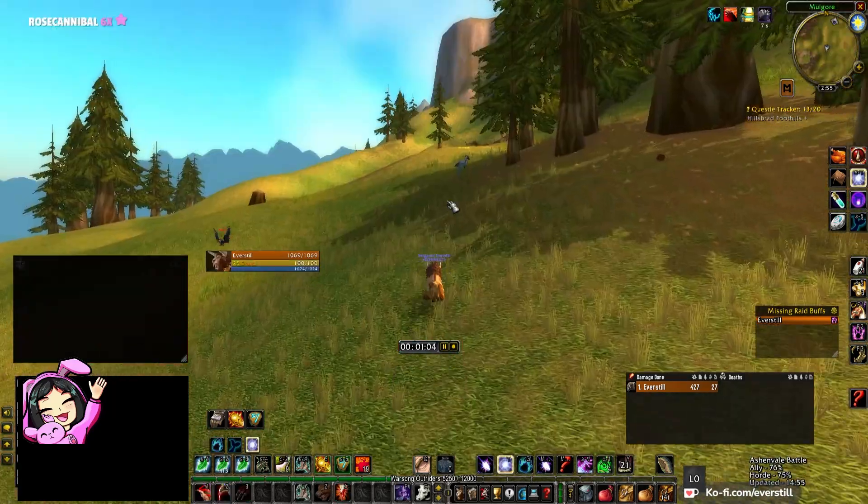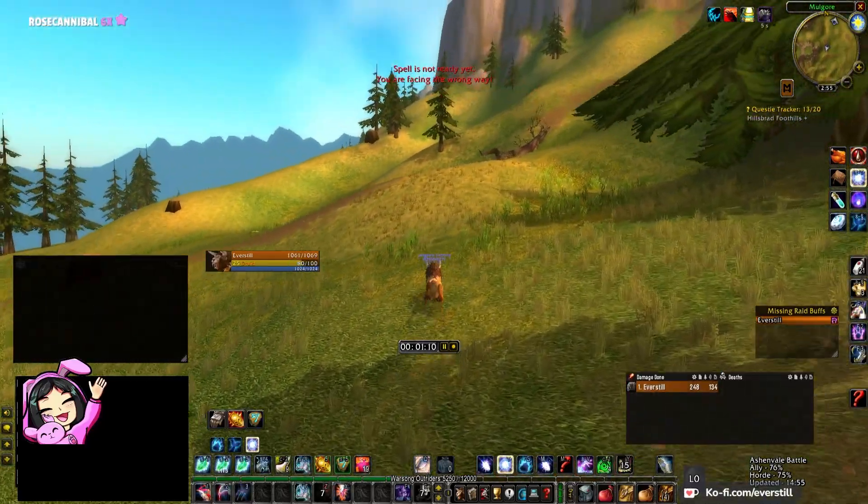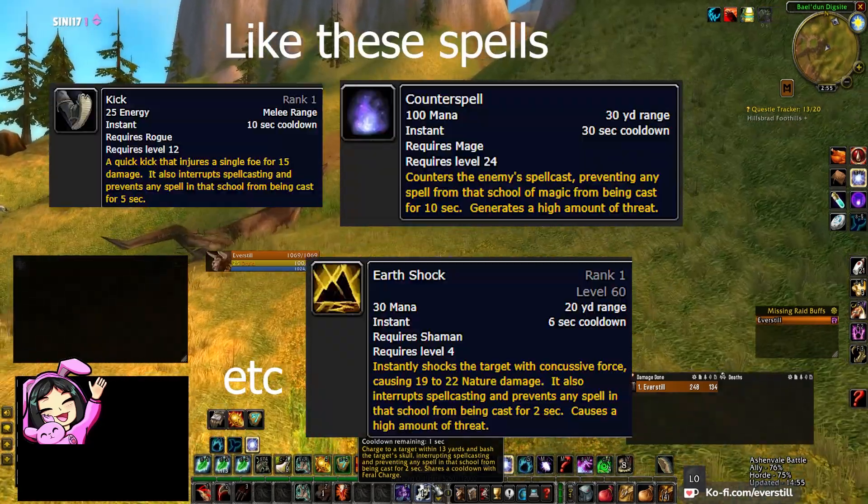You only need Friendly now. And Skull Bash is an interrupt and a little charge, like you can see there. It will interrupt a spell cast if someone is casting a spell at that time.